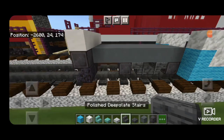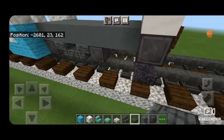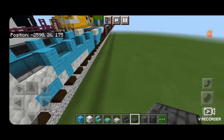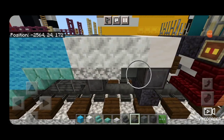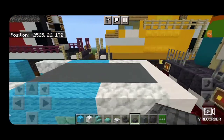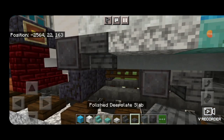I just realized there's a little stepladder on the end. So right here, an upside down polished deep slate stair and then a slab under it. Do the same thing on this side: an upside down stair and a slab under it. I never did that on the other end either, so let's go add that detail in — knock out this slab, upside down stair, and a slab under it. Same thing on the other side: knock out that slab, upside down stair, and a slab under it.